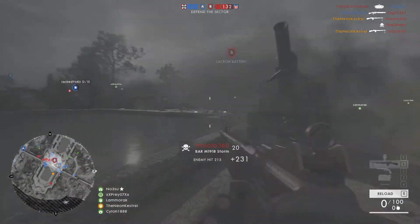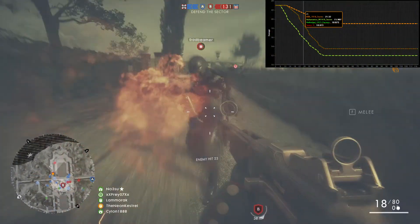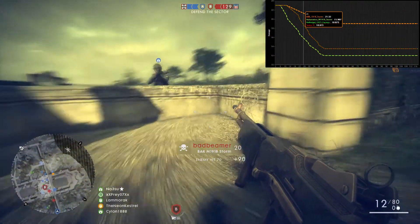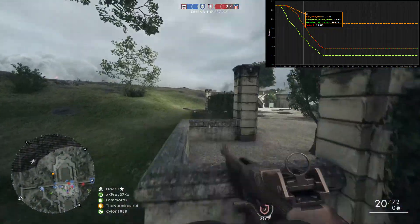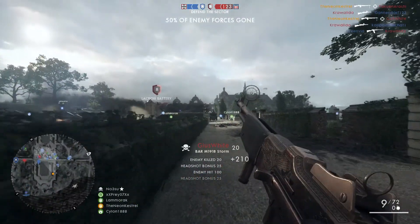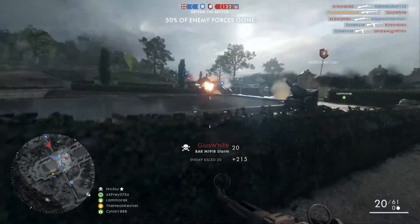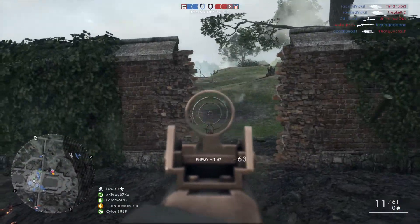As the distance between you and your opponent increases, the damage of the SMGs drops off significantly. At 25 meters onwards you're going to definitely be able to outgun all three SMGs with ease, as the Automatico damage falls off to 15 and the Hellriegel and MP18 fall off to 18. So the BAR not only outguns all the support weapons, it can also outgun most of the assault weapons — hence why this loadout is one of the most effective you can use.